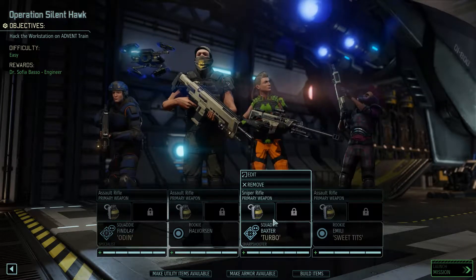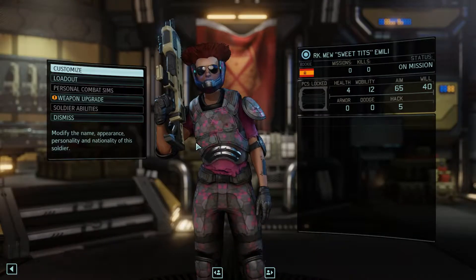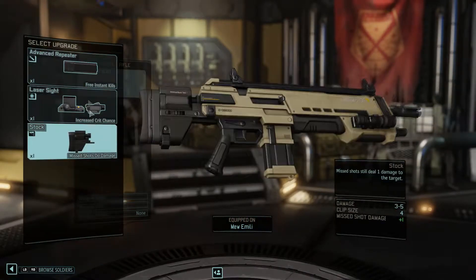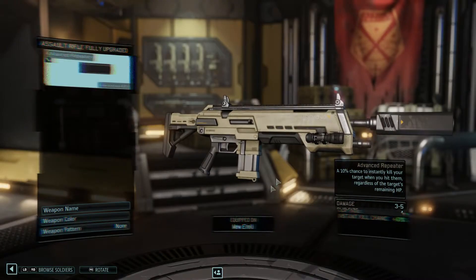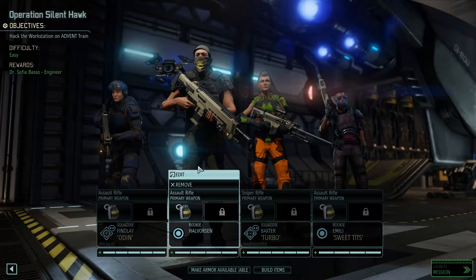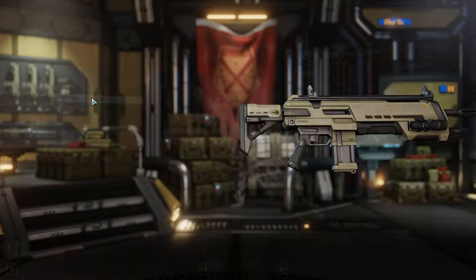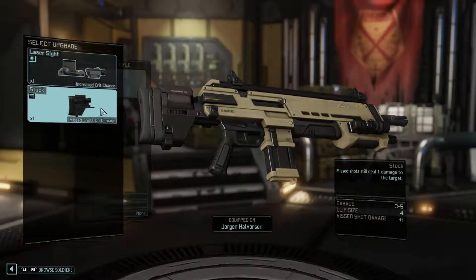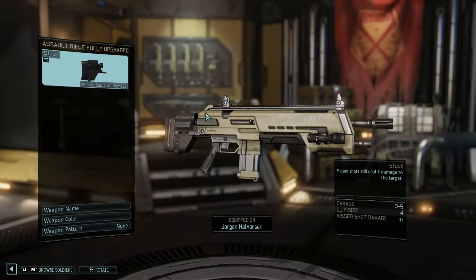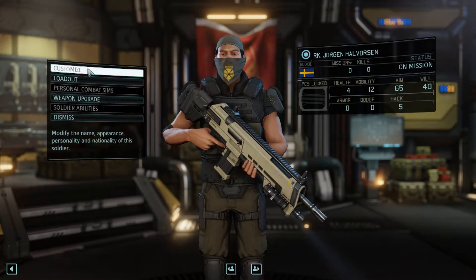So we've got Tychus here, two rookies, and we've got Baxter slash Emily. We're gonna get these weapons upgraded. It doesn't seem to have saved my changes from backing out, or I just picked the wrong save. But anyway, let's get these upgrades done.